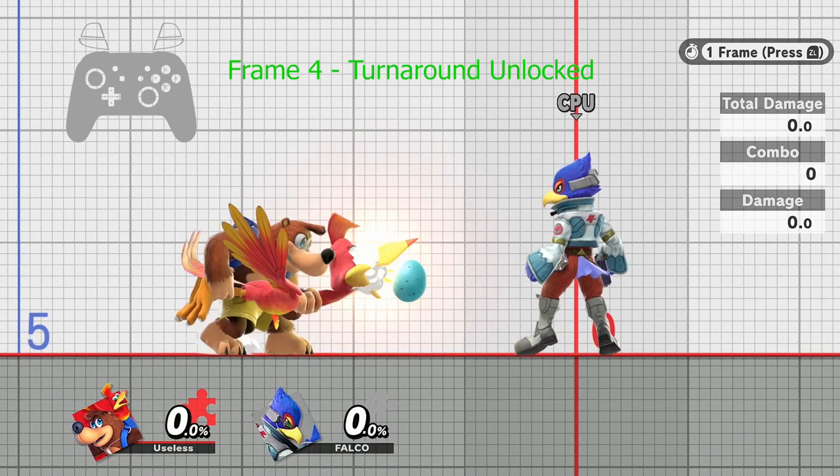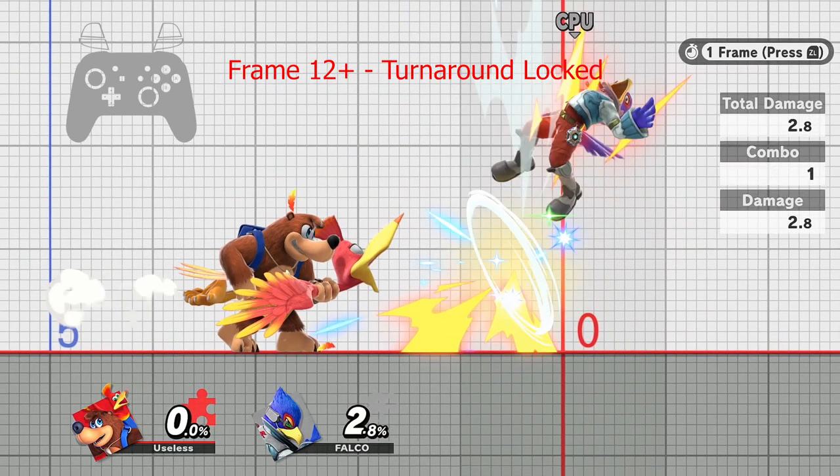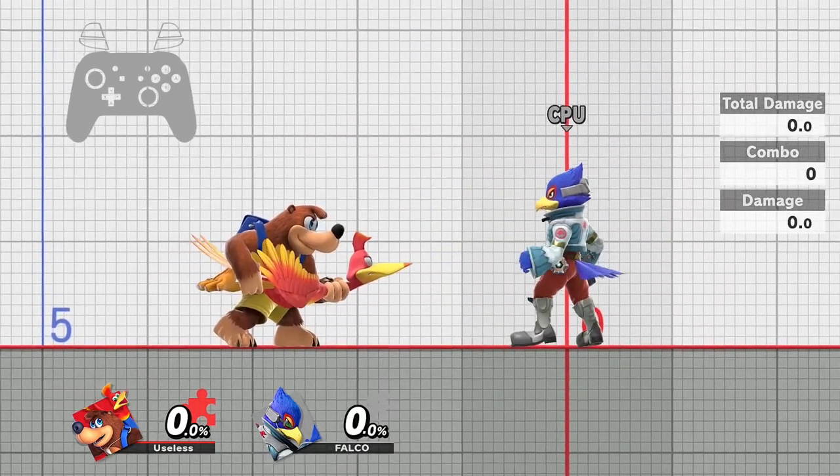Once you've shot, you have 11 frames to release the attack buttons and input a turnaround. However, you will always get a frame one shot when you do the turnaround.